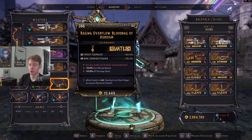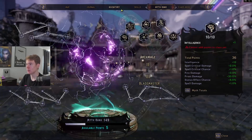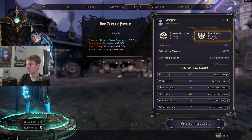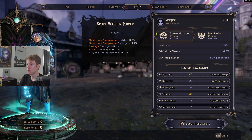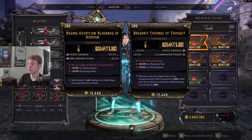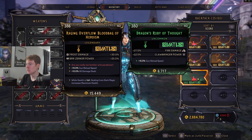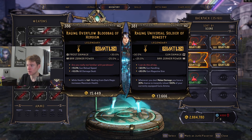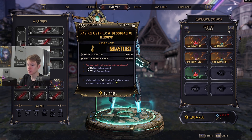We'll talk about enchants last since they're the most important. For the necklace, you want Frost Damage and Berserker Power. Berserker Power gives you extra frost damage — as long as we don't go over 100 there are no diminishing returns. My Berserker Power is 59, so while Enraged I get an extra 60% frost damage, which is insanely strong. Alternatively you could get flat gun damage or gun damage plus Berserker Power. The second roll on the necklace bottom I don't think has anything great, so don't worry too much about it.